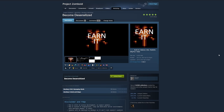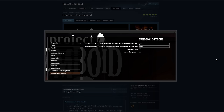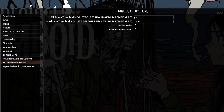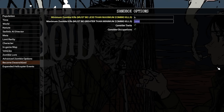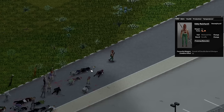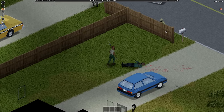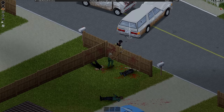Another staple in the PZ community, and a mod that I believe should be in the base game, is Become Desensitized by Monkey. This mod allows you to gain the desensitized trait after killing a set amount of zombies. It works in both single player and multiplayer settings. After achieving a certain number of kills — which can be set in the sandbox settings — you have a percentage chance that rolls every night at midnight in-game to see if you gain the trait. As you continue to kill zombies, that percentage chance increases until you hit the maximum kill count needed. After you reach this, you'll automatically gain the desensitized trait at the end of the day. It's one of those mods that just makes sense — you should be panicked at the beginning of the apocalypse, but after killing two thousand zombies, you shouldn't scream in terror when you see one slumped against a building.